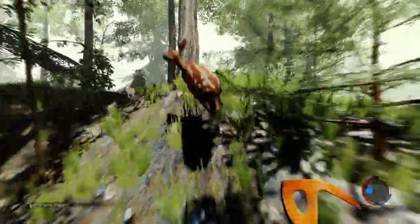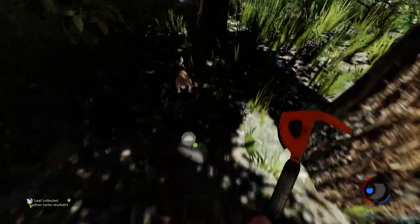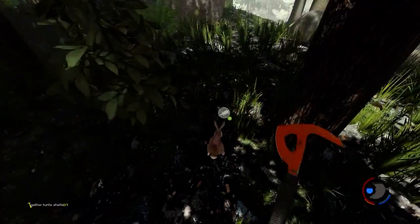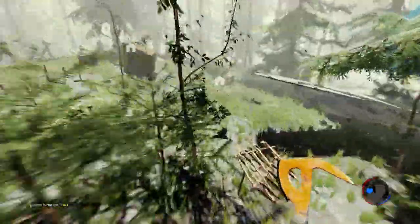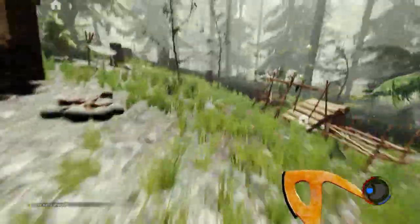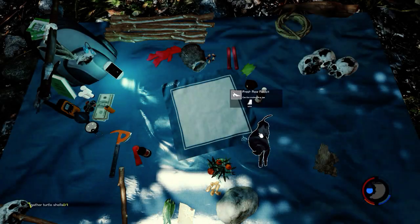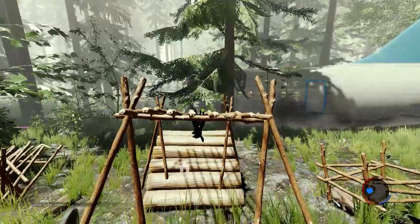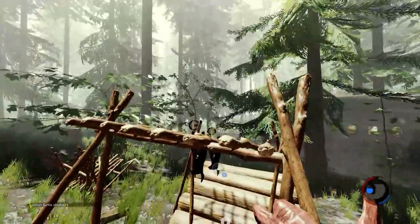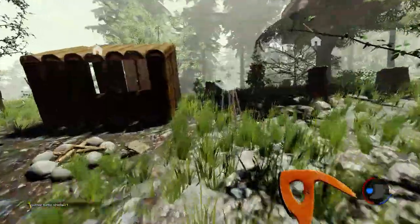Look at that — it might be dinner! Come here... I'll take that rabbit. I skinned the rabbit — sorry guys, this is a survival game after all. Now I've got rabbit meat. I'll open my inventory, grab that rabbit meat, and put it up on the drying rack. Now it's going to dry and it'll be good to eat.